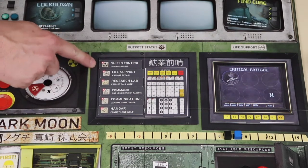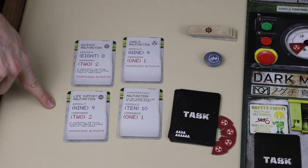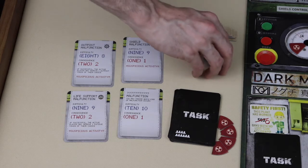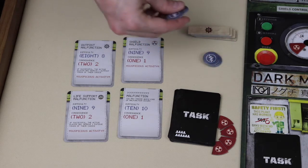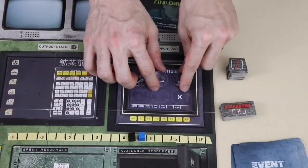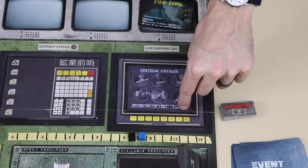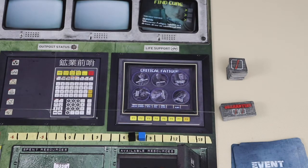If the malfunction happened in life support, it means the environmental conditions have deteriorated, resulting in one or more crew members becoming fatigued. Draw a number of fatigue tokens equal to the consequence number on the card and place them on the life support section of the board. Place the tokens face-up, and if any of the characters on the tokens are in play, those characters become fatigued. If at any point the sixth and final space is covered, the infected team immediately wins.